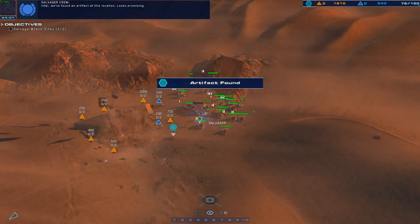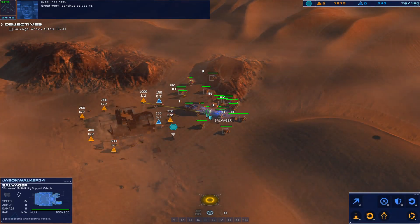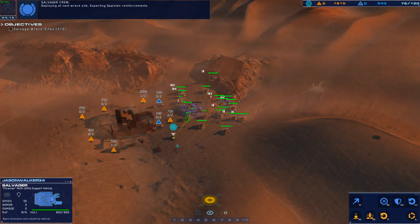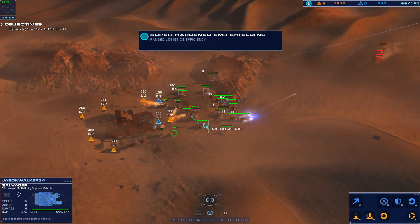Intel — we found an artifact at this location. Looks promising. Great work — continue salvaging. Deploying to next wreck site. Expecting Galseon reinforcements. Recovered — authentication confirmed.